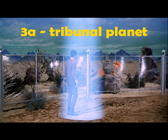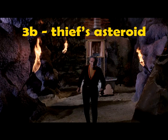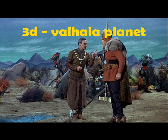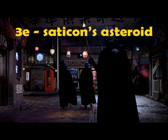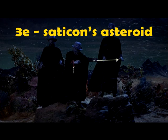3A: The Tribunal Planet — several members are teleported to what I assume is another world. 3B: The Thief's Asteroid — Will, Smith, and the Robot visit this via the sedan chair. 3C: The Western Asteroid — Will and Smith visit this one via the Space Enforcer's ship. 3D: The Valhalla Planet, or wherever this was — it looks exactly like the same planet, and only Will and Smith go there. And finally, 3E: the Satakons Asteroid — the fake Earth where Debbie, Smith, and Penny visit.